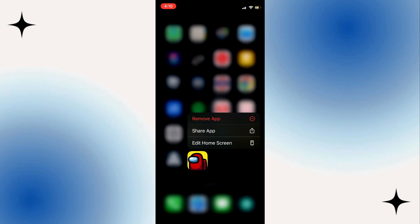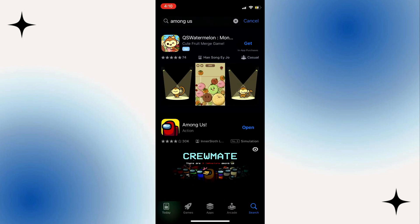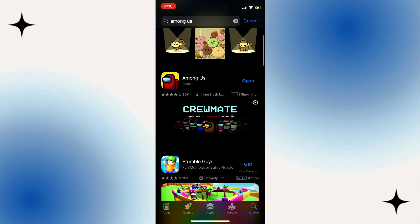Firstly, it is worth noting that regardless of whether you're using an iPhone or Android device, you can accomplish this. So to begin, open your Play Store and once you're on the home page, locate and search for Among Us and view the search results.